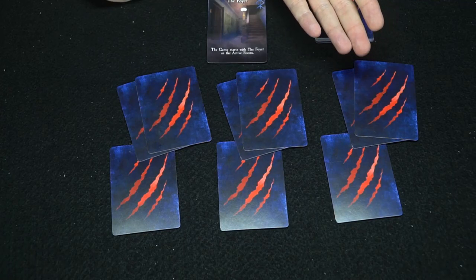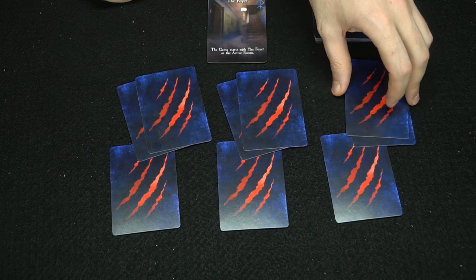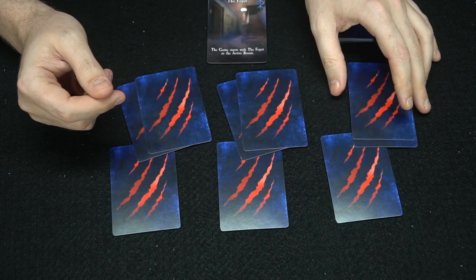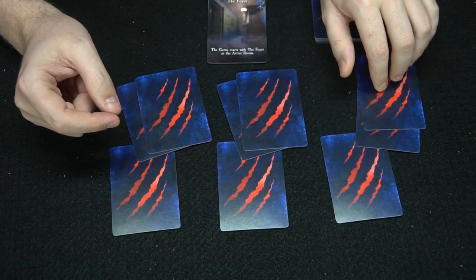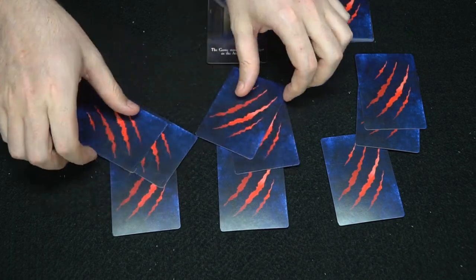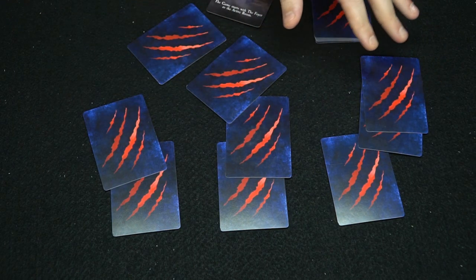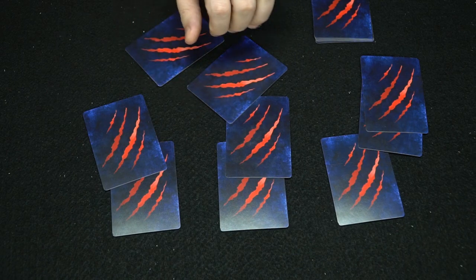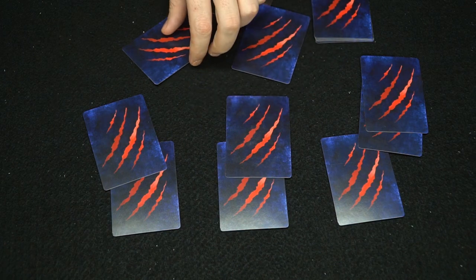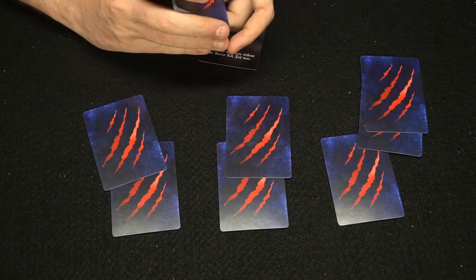Someone is chosen to go first — the youngest player, oldest player, or the person who read the rules. Every other player looks at their two cards in hand and offers one facedown to the active player to choose from. Because the offers are facedown, you're basing your selection on whether you think the offering player is good or bad.